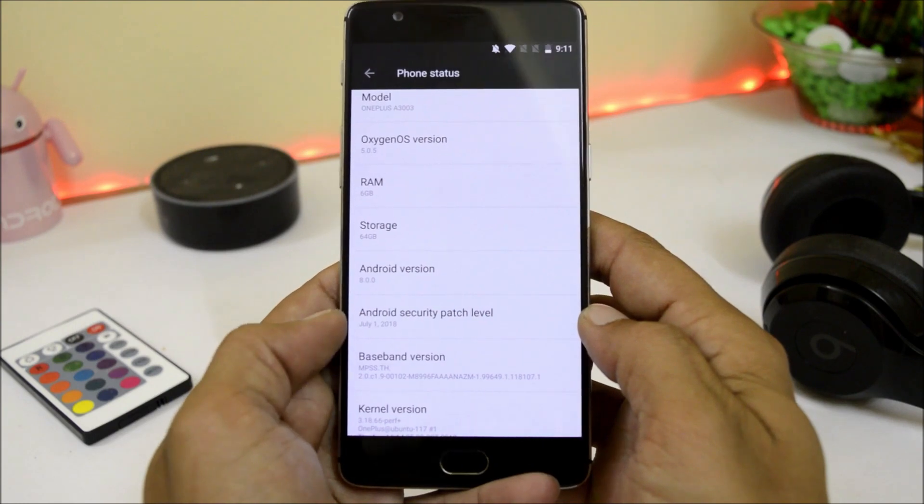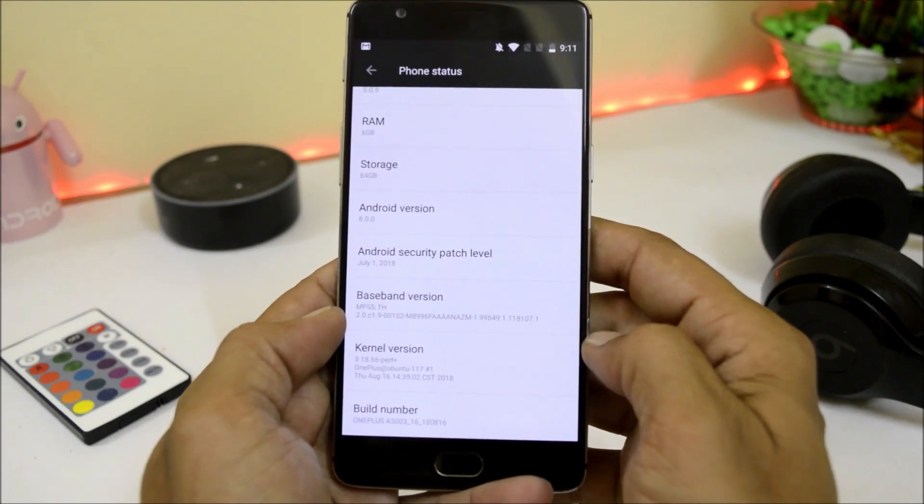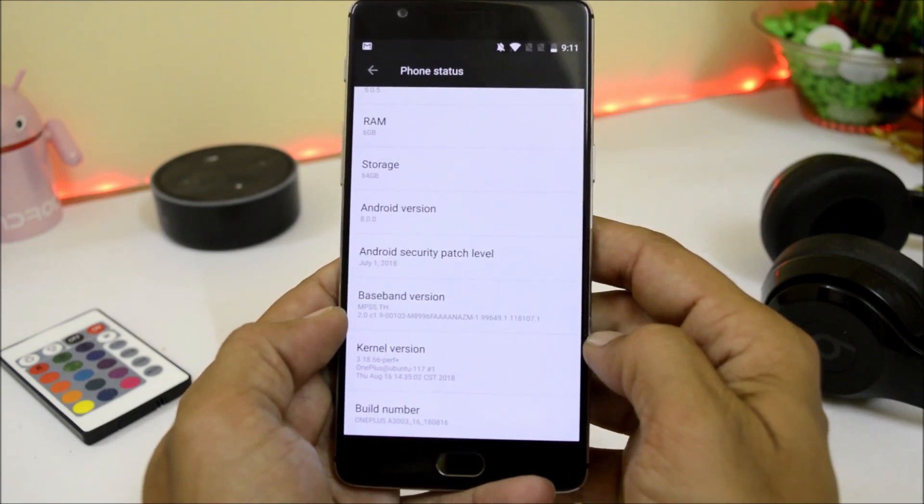On this latest update also, the security patch is July 1st 2018. At least OnePlus should focus on security updates. The build number is 16/8/2018.